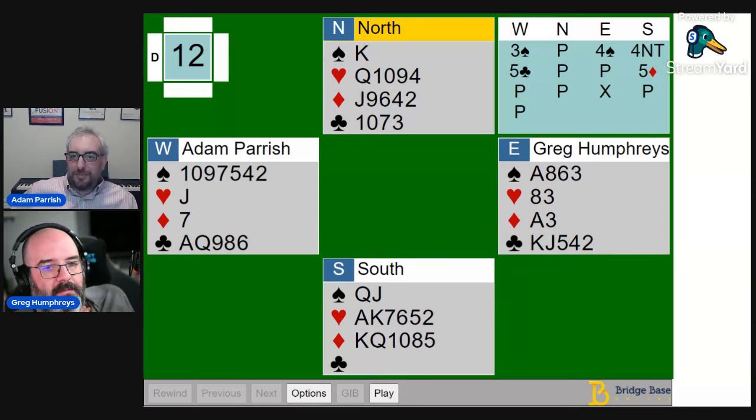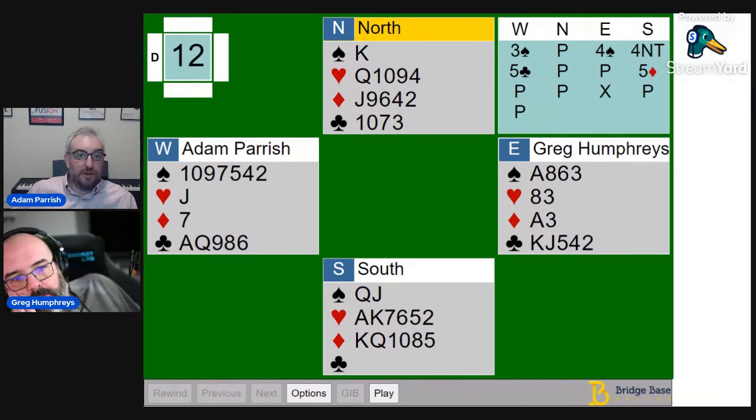Partner could have clubs and diamonds, or clubs and hearts — partner could just be lighting this up. Maybe when partner passes five clubs, I should pull to five spades. Partner's not passing without some sort of fit, and if we have a double fit I don't need very much. But partner has completely described their hand — preempted at the three level, made a five level bid — and the hand could be just a little stronger, like one more defensive trick.